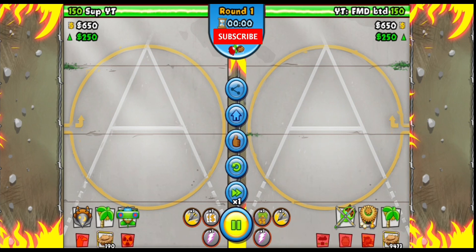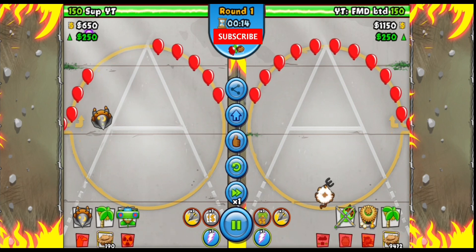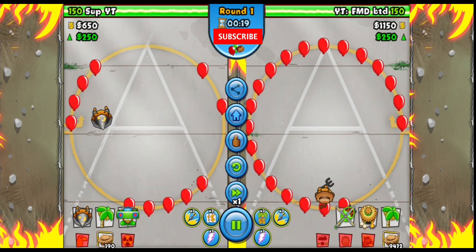We're going to be hopping into an old meta I used to run years ago but is actually very viable. You guys are familiar with the common wizard farm ace strategy — it works really good — but a strategy I used to run a lot was heli village farm. I haven't done it for a while but let's jump back into that old style gameplay and see if it's still viable.